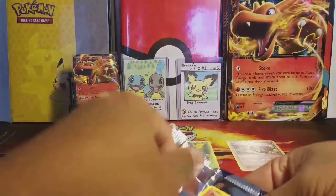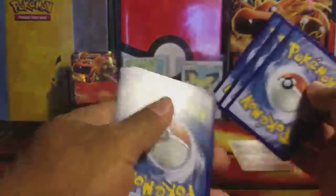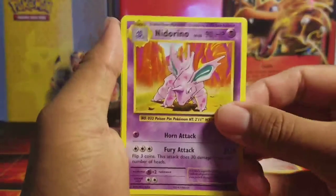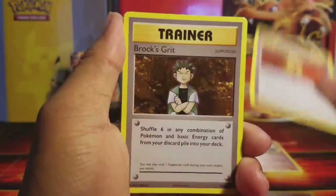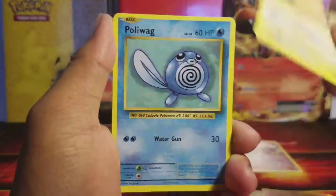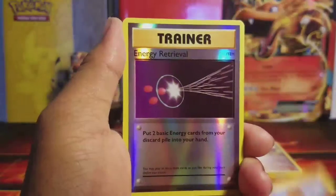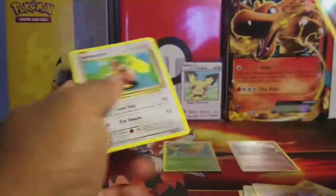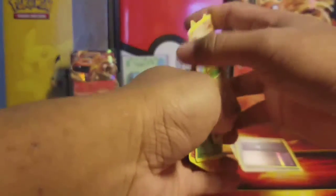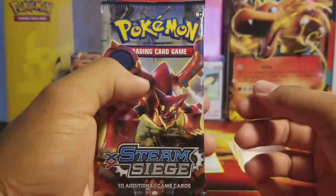Three cards to the front — we got a Nidorino, Super Potion, Brock's Grit, Ponyta, Pikachu, Poliwag, Caterpie, Diglett, reverse Energy Retrieval, and a Far-Fetched. A friggin Far-Fetched! All right, on to Steam Siege.